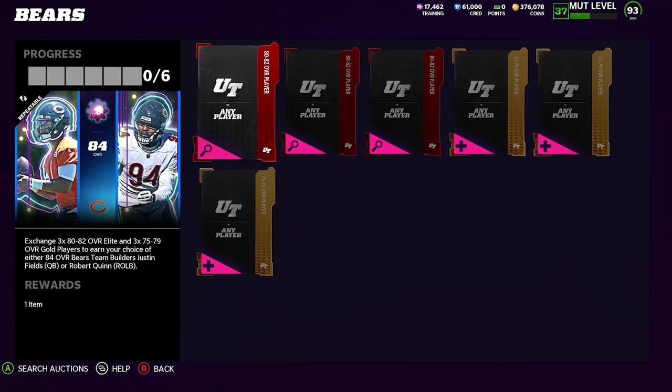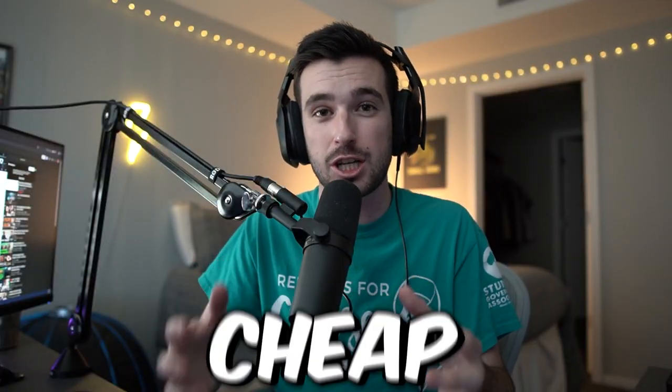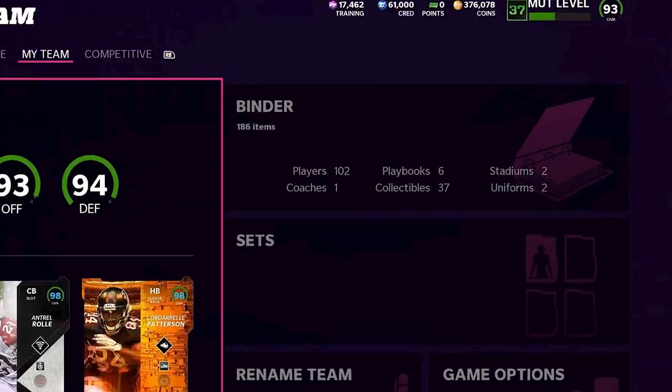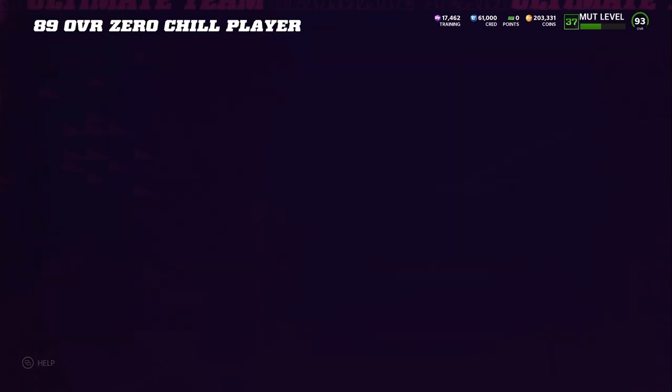In this video, we're building three sets from Team Builders 1, 2, and Team Diamonds 2. I want to see how cheap I can build these. I can't use any cards from my binder, and I can't open any packs along the way. This will be all auction house and set-based — those are the only methods I can use. At the end, I'll be revealing which is the most profitable and which you should spend your time on to make the most coins.